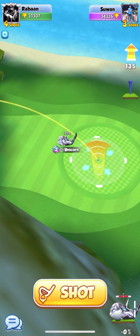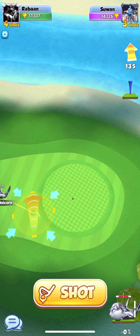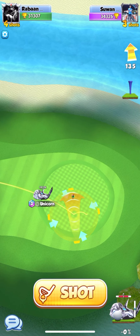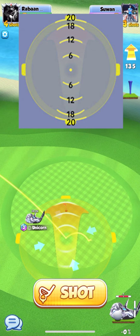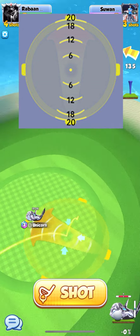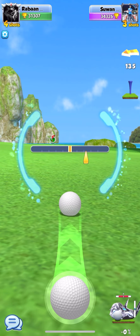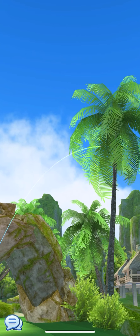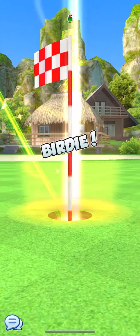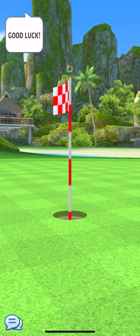The wind is 13.5 on white. But since I'm on the unicorn, if you can pull it back and keep it yellow — sometimes you can, sometimes you can't. 13.5 would be between that 12 and 18, so roughly a quarter of the way between 12 and 18. Then you just drop it straight in and make sure you hit center accuracy.